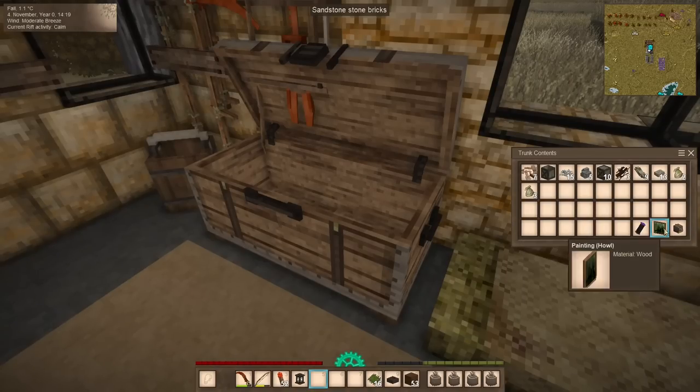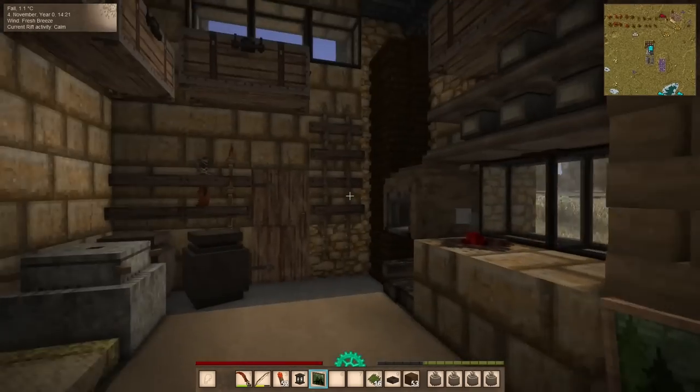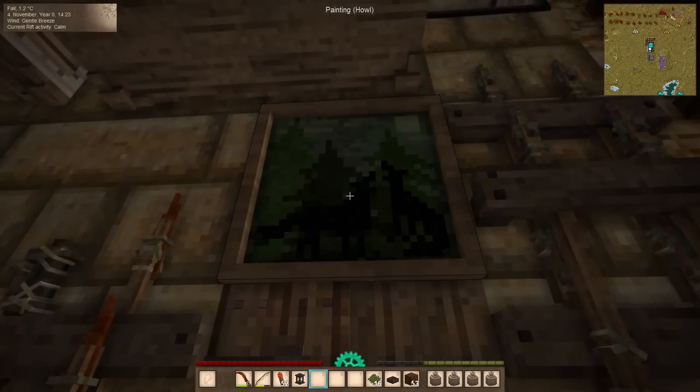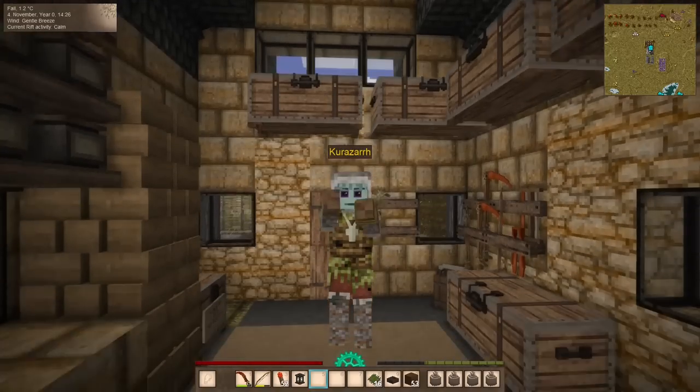We won't do anything with the helm yet since it's in a very bad broken state, but we can go ahead and hang our painting over our door — because the forest is that direction and there are trees here. There we go.